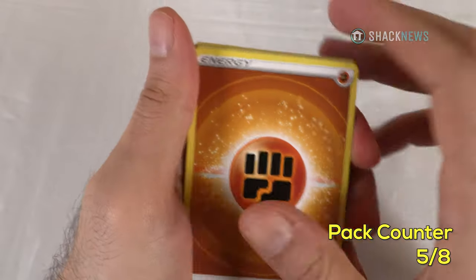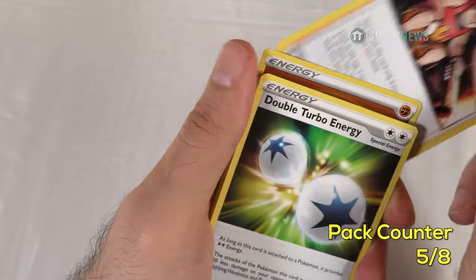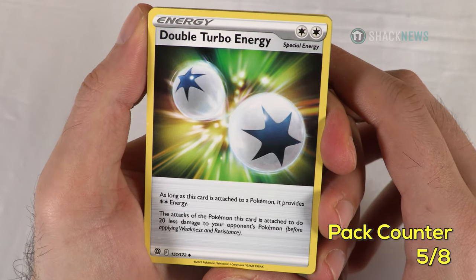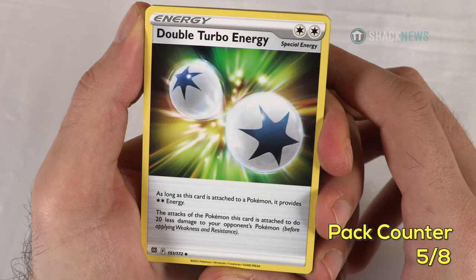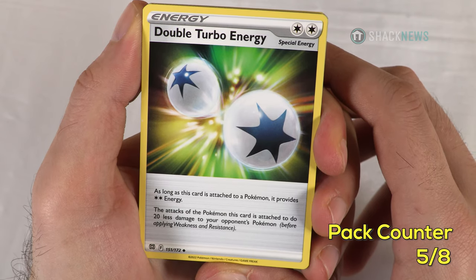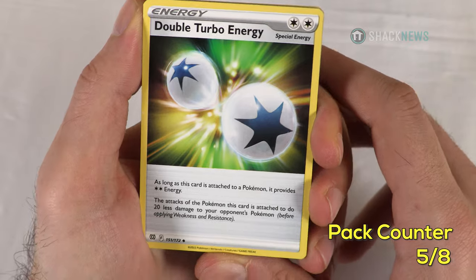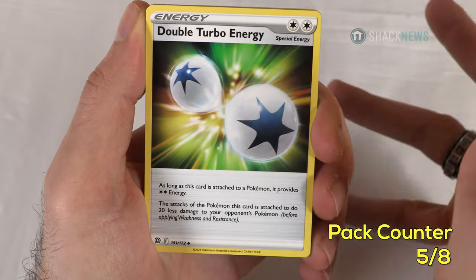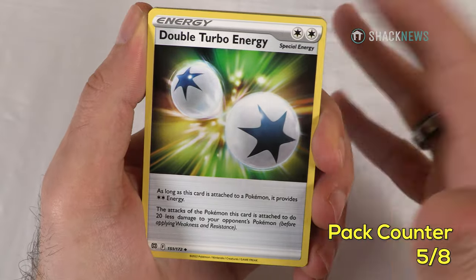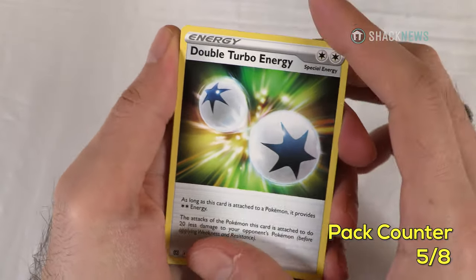We've already seen Kindler. A new special energy — Double Turbo Energy: provides two colorless energies, but the attacks of the Pokemon it's attached to do 20 less damage. So this is something you want to attach to something that has utility — like card draw or a status effect like poison, burn, sleep, or confuse — because you're going to do less damage with it. I like that tradeoff.